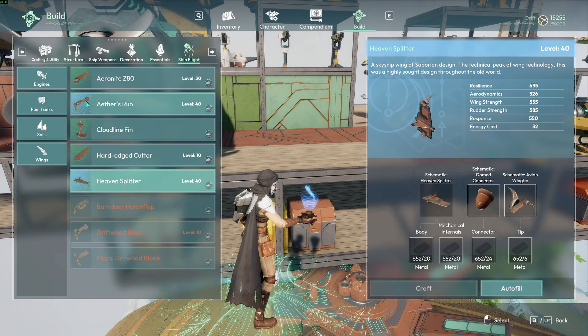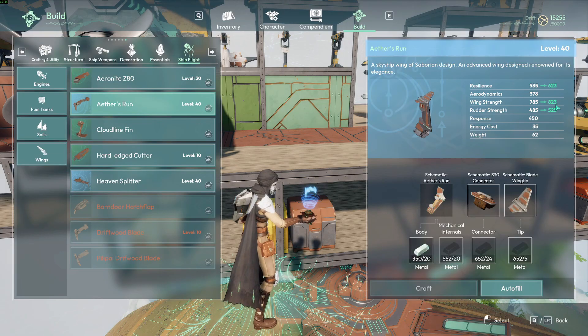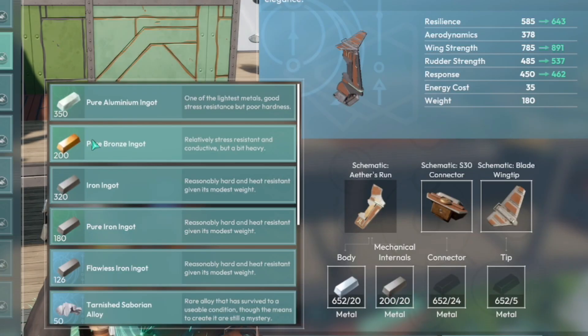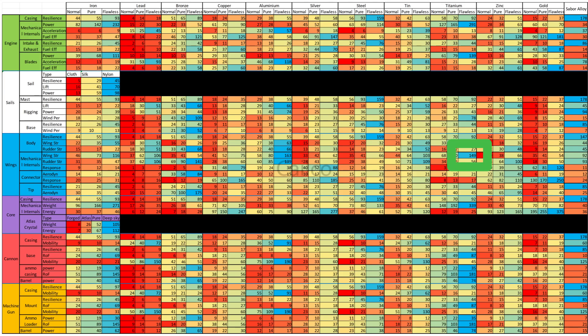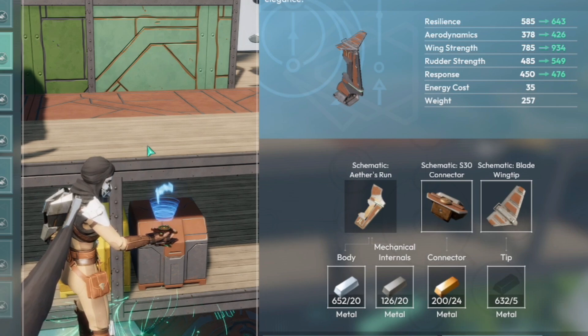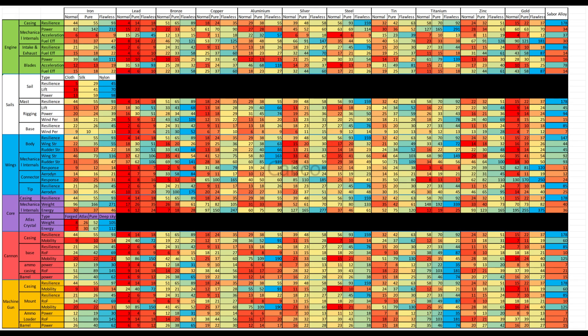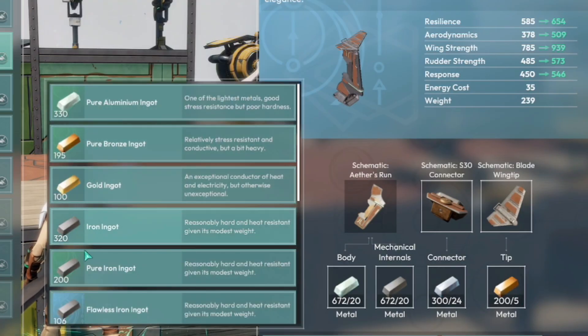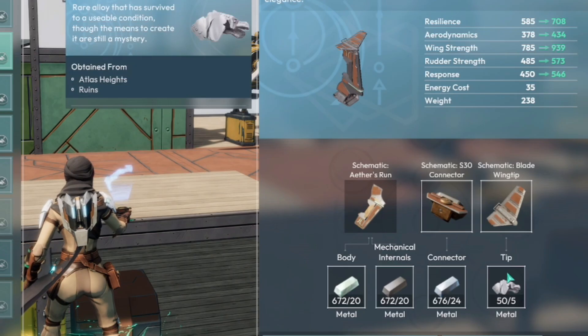For the wing, the casing should always be a strong metal or one that looks really cool. For internals I recommend pure or flawless iron — they are good for all power-related things. Bronze is very good for rudder strength. Flawless titanium is pretty amazing for wing strength, and flawless aluminum seems good for wing strength and rudder. The connector affects aerodynamics, which I don't use much, but bronze looks good for that. According to Kaleco's chart, copper, silver, and gold are weirdly good for response — I might have to try that. The tip is aerodynamics or resilience: bronze for aero, and steel or caborian alloy for res.